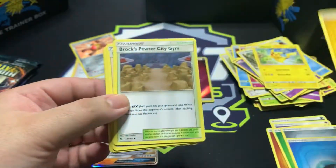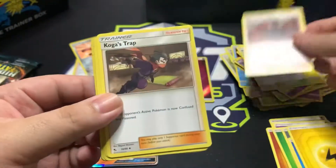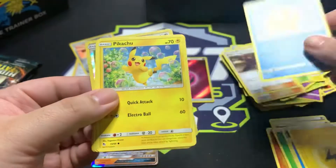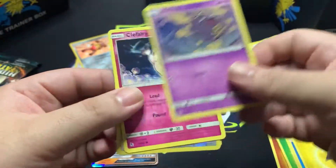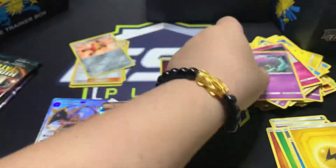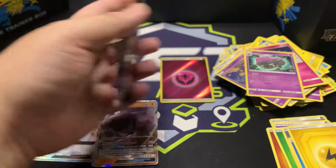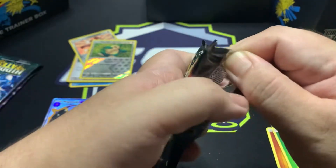Pack seven: energy, Brock's Pewter City Gym, Giovanni's Exile, Koga's Trap, Psyduck — there's a pretty damaged card there — Pikachu, Magic Card, Koffing, Clefairy, Starlax, and Wheezing. So basically what I'm seeing is that not every pack has two foils or shinies or inserts. There could be ones, there could be twos.